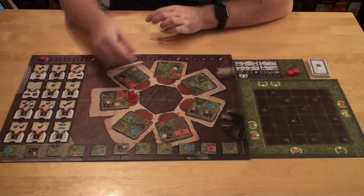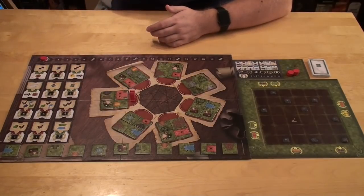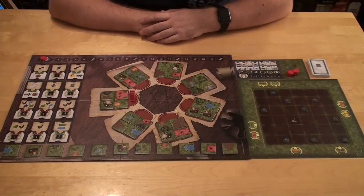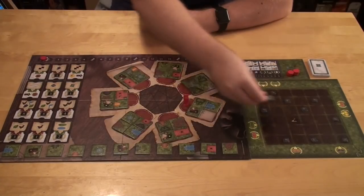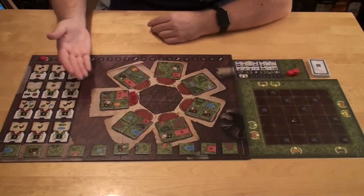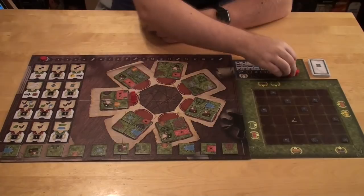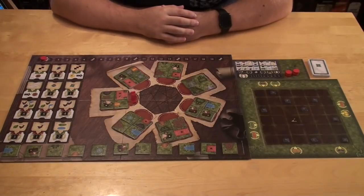Every round you're going to take seven turns moving your meeple, taking tiles and adding them to your player board. After all the tiles are gone from the marketplace, you are going to do a scoring phase using these cards here — choosing two cards to score and hopefully getting some points. After you've done that four times, you'll have a final scoring, and the person with the most points wins.